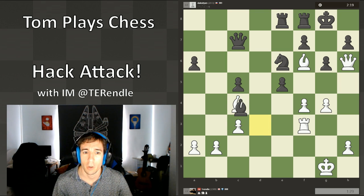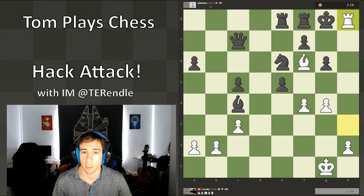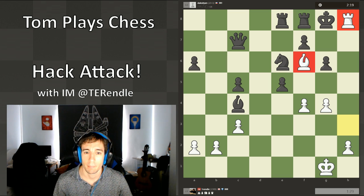Alright, let's just see that on the board. Bishop takes c4, queen takes h7 — obviously there's rook here, but we want to do it the proper way — rook h3, king g8, and rook h8, checkmate. With the two pieces that I haven't sacrificed delivering the checkmate. Excellent.